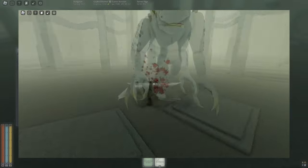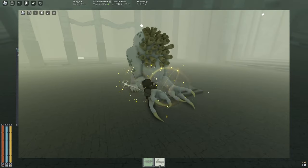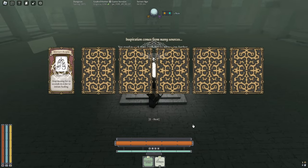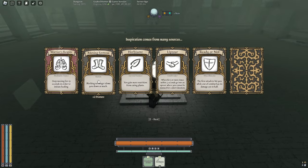Besides those two attacks, Sharkos can use the kick by themselves which you will always need to roll, the Coral Spray which you'll need to parry, and the roar which only gives you insanity so you don't need to worry about that much. After you get the hang of not getting hit by the kick and prioritizing defending, you can move on to the gong.